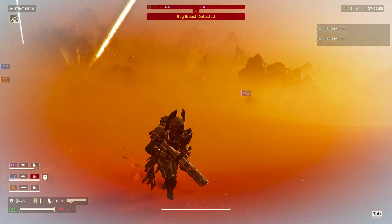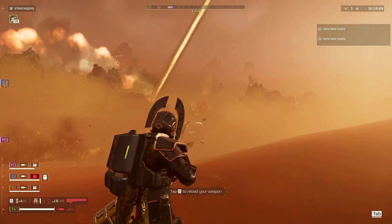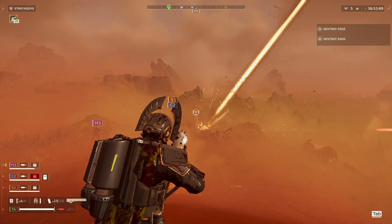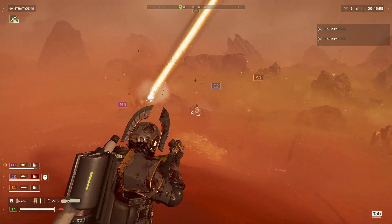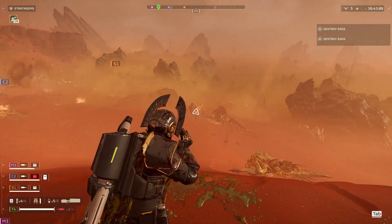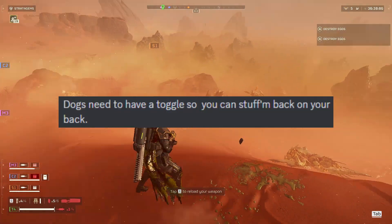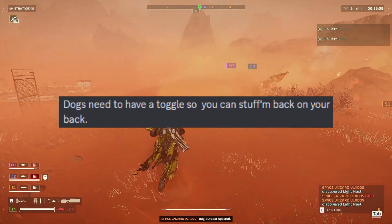I would love to see gear loadouts — so you have several different loadouts saved, and going into a mission against bugs you just click on that loadout and it presets all your stuff: your guns, your stratagems, your armor. Then when you're going to fight robots you switch to those other presets. I think loadouts would be kick-ass.